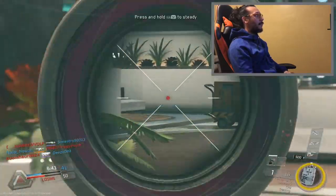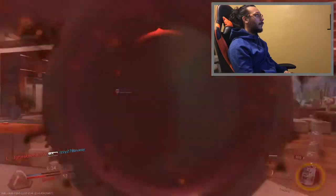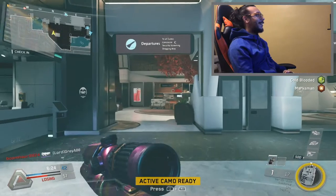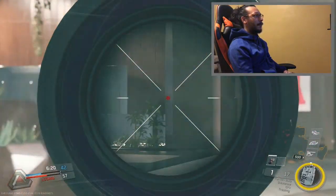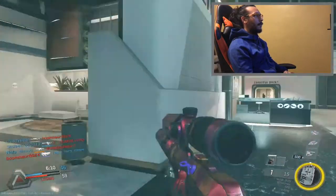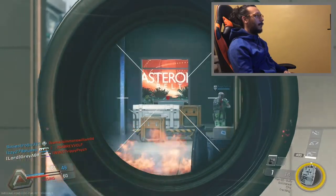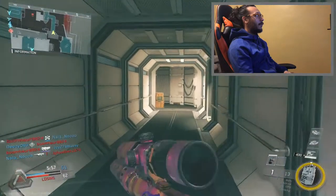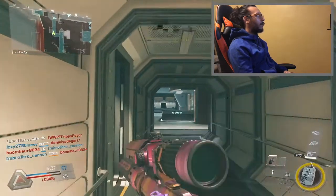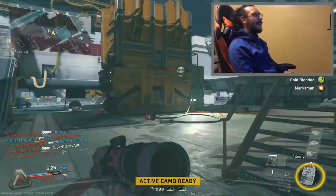If I would have gotten that quick scope, I would have quit right there — just been like, nope, I'm done. Enemy vulture. Got one. Finally. Telling you guys, I can't aim for shit with this weapon. I'll back up a little bit. Thank you, active camo.